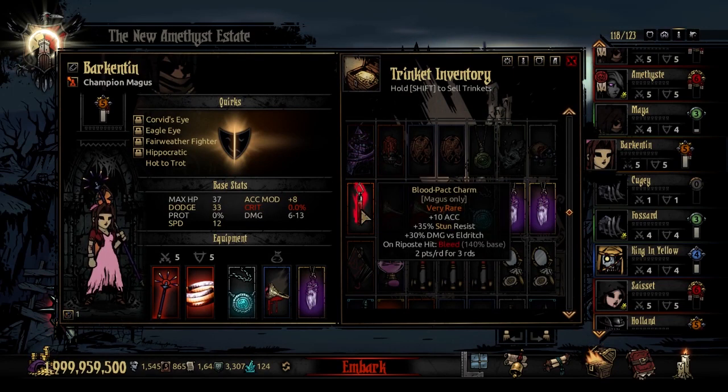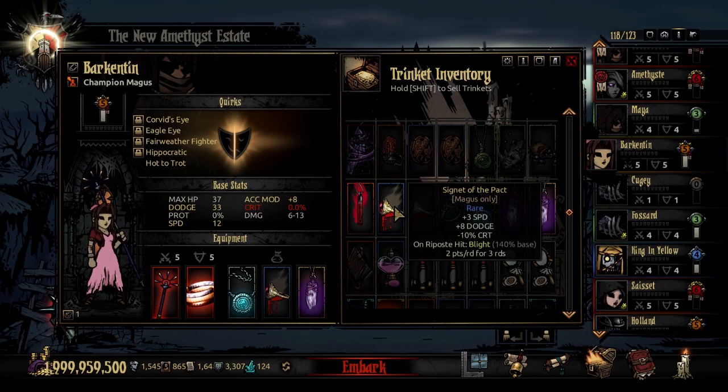Her very rare trinket is the Blood-Packed Charm: plus 10 accuracy, plus 35% stun resistance, and plus 30% damage versus Eldritch — bringing her damage against Eldritch foes close to a non-marked Bounty Hunter hit. On a Riposte hit, she bleeds the target at 140% base for 2 points a round for 3 rounds — great synergy with bleed groups. I use this one a ton because it's defensive and has a strong Riposte effect.